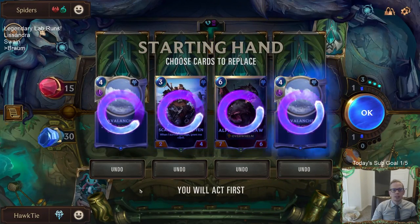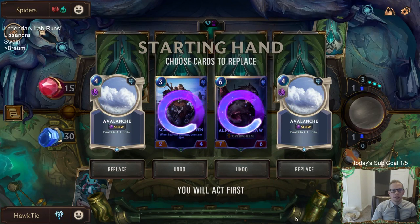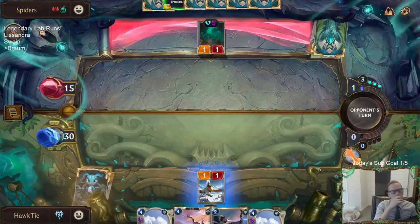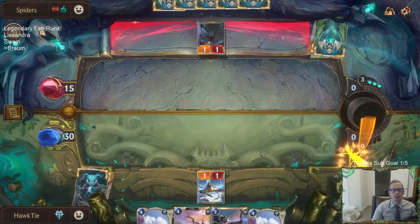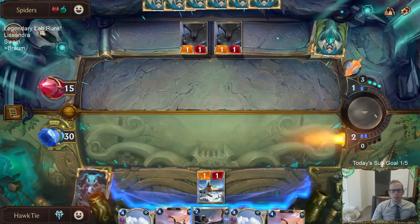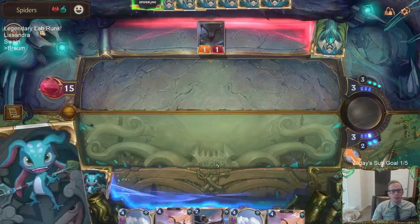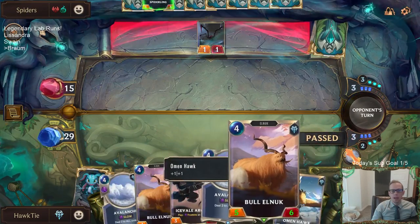We're going to send everything back — actually wait, we're playing against spiders. The Avalanches are really good here, so we're keeping those against the spiders. I also just noticed we have the Bilge Water board because of the new Saltwater Scourge Lab of Legends. I've been using that the whole time. The Bilge Water board music is awesome, but after this I'll switch to the Freljord board so each champion has their own board.